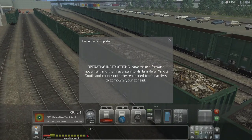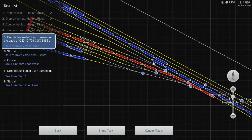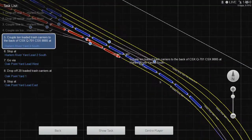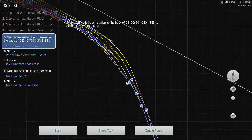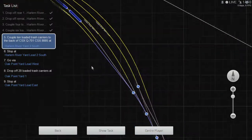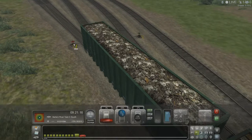Stop please, stop please. All right. Make a forward movement, reverse onto Harlem Yard Three South, couple under the 10 loaded trash carriers to complete the consist. Let's see where Harlem Yard Three South is — just this next one right over, yeah, just like I thought. Make sure I've got plenty of room to get out onto the lead — I do. Once I clear this first switch I'll be able to jump over. Applying the brakes, clear the switch, going to go ahead and throw it.